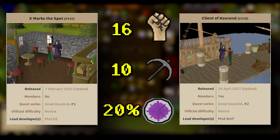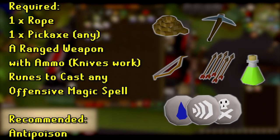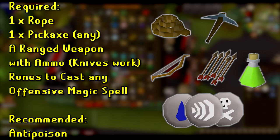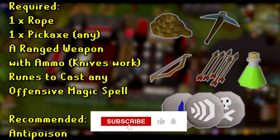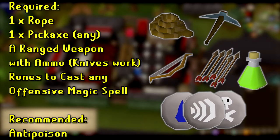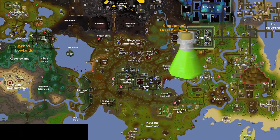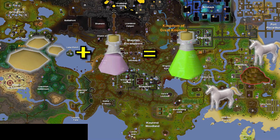If you don't have the 20% Favor, don't worry — we're going to go over it soon. To complete this quest, you'll need the following tradable items. You should take the time to gather the required materials prior to beginning. Having an Anti-Poison is only recommended, but I would personally make sure to have one, as you'll be running through and fighting Lizardmen during this quest and will almost certainly be poisoned. As this guide is Iron Man friendly, most items you should already have: pickaxe, ranged weapon, ammo, and runes should be relatively straightforward.